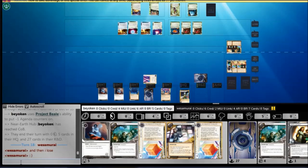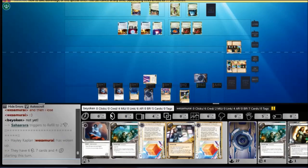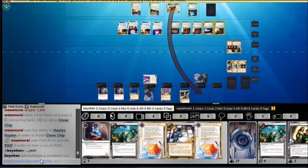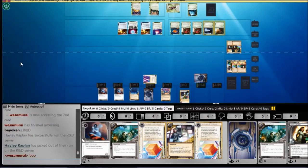My opponent is in a lot of trouble, but on the same token he does have the capability to R&D lock me — he has complete free reign this turn, and this is where I can really suffer. I do have an NAPD in the heap which I probably should not have tossed. I tossed it earlier because I didn't think I was going to score it. Turns out, that's going to be a mistake.